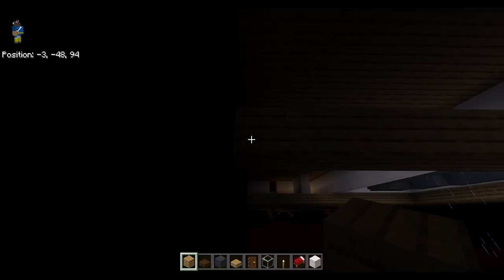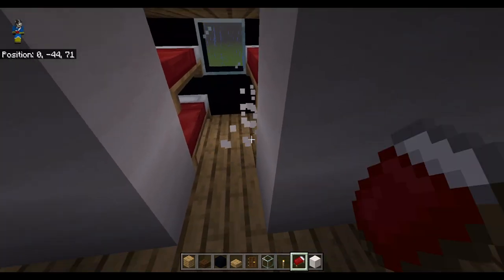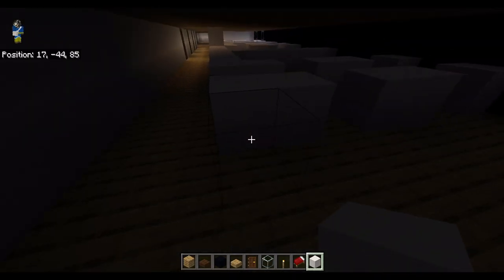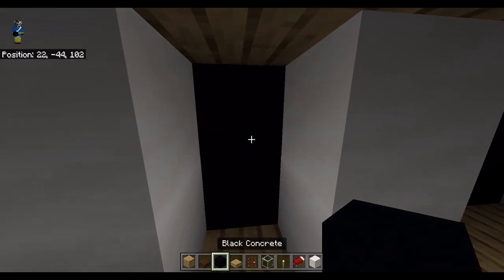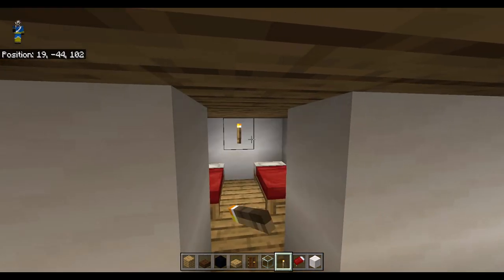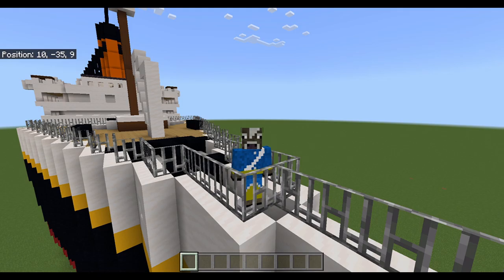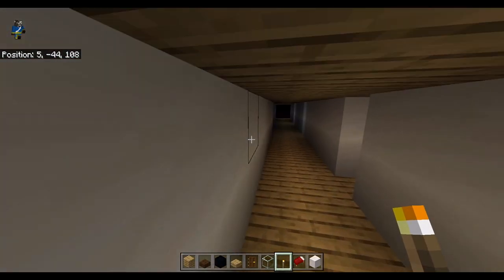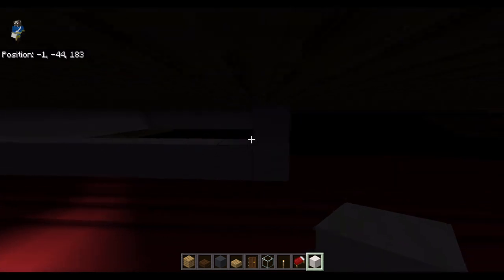I made the stair under the last grand staircase, then shockingly more deck — who could have guessed. I started on some rooms for the third class, made some first-class room outlines and filled in the walls, fixed the starboard windows, gave the rooms interiors, and logged off.